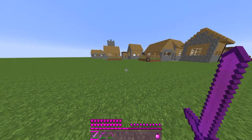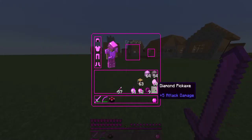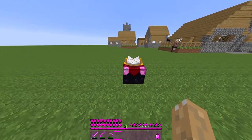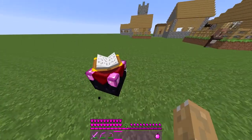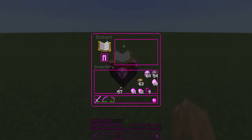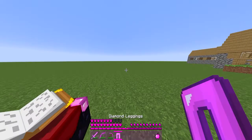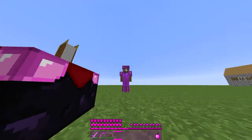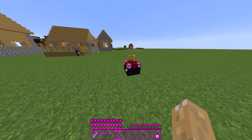Anyway, the enchanting table next. As you can see, where the blue diamonds were, pink diamonds have taken their place. We can try to enchant an item — it has a pink glow to it. It looks fairly nice, in my opinion.